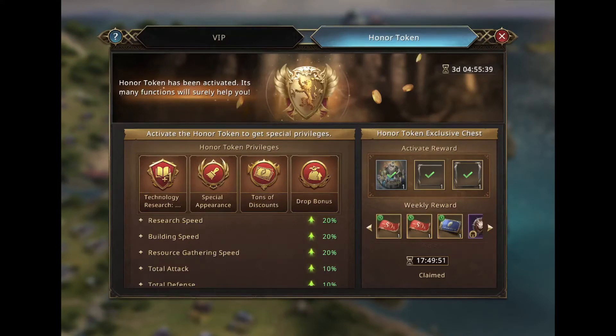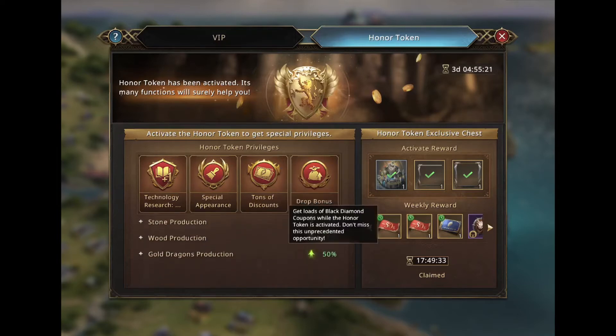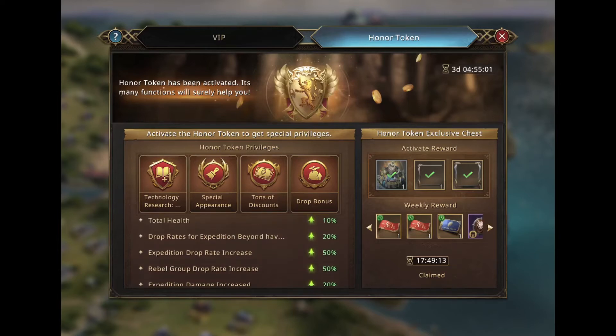One of the things that is worth it the most for small spenders is the new honor token system, introduced in the second anniversary update. Here we can see all the bonuses it gives — the castle skin, coupons, second research queue, and various buffs. I'll focus on the 20% more drop rates for expedition beyond, which means 20% more stones for refinement, important in every aspect of the game.